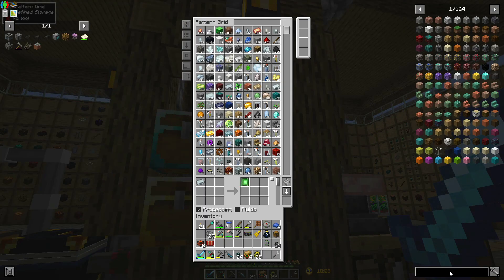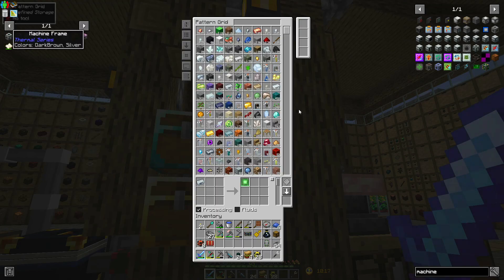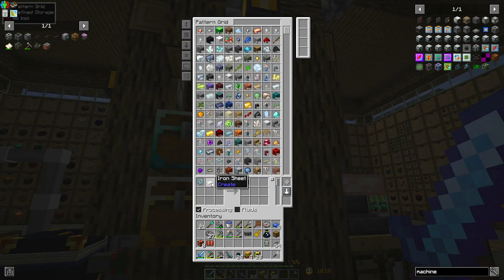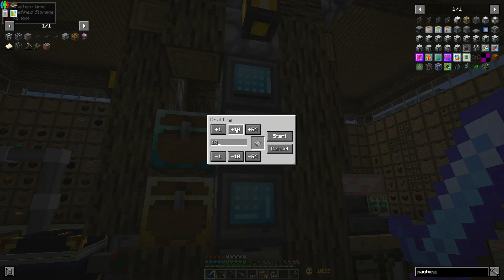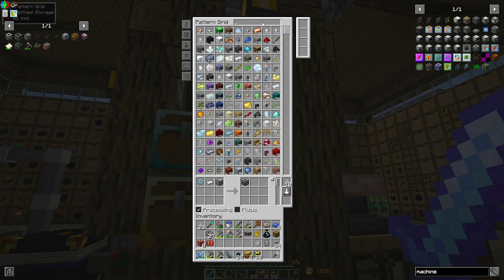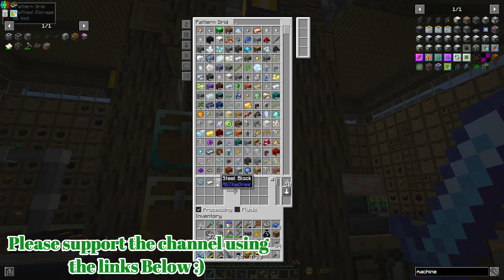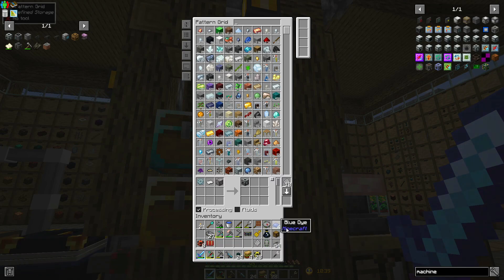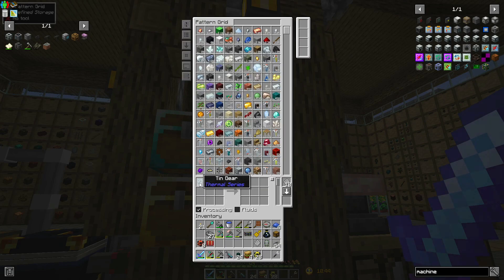If I want a machine frame, here's a recipe: steel block, iron sheet, tin gear. Cool. I need some more patterns. Let's make another ten while we're waiting. So I've got the machine frame — block of steel. I think steel goes in over here. Tin gear. Oh, do I have a recipe for tin gears? I shouldn't. That's tin gear. There's no tin gear recipes in here yet.